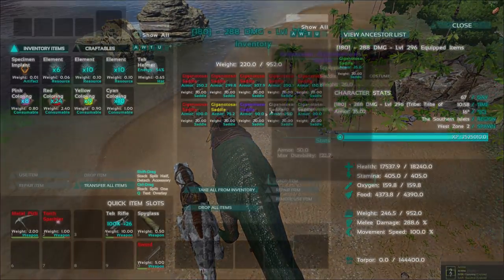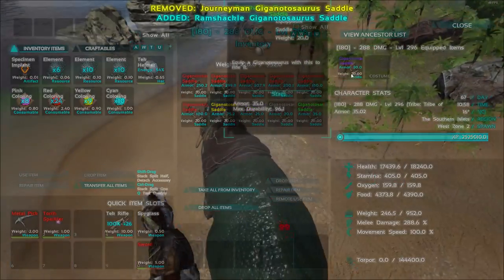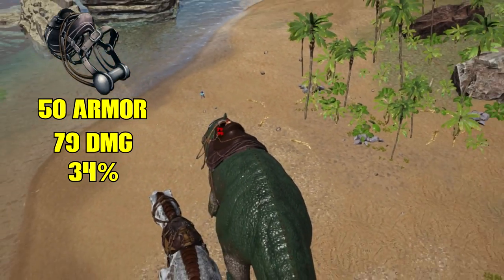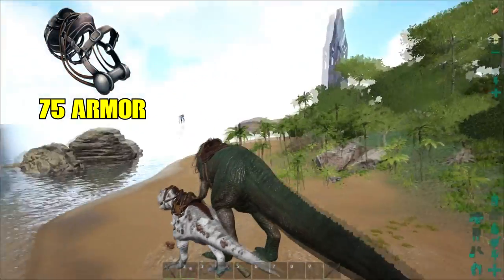So the first time we increased it with 5 armor we got 9 percent and now we got 17. So we lost about 0.5 per 5 armor. We'll just see if this continues. Now we have 50 armor, which is actually like double the armor of a normal primitive saddle.